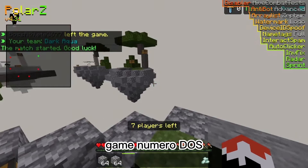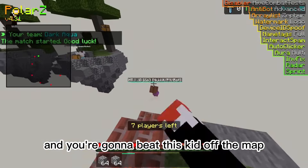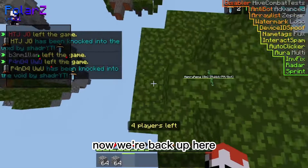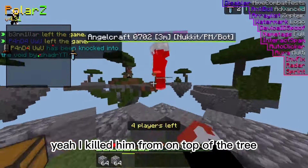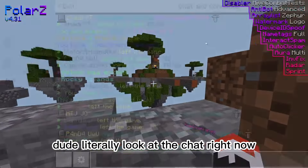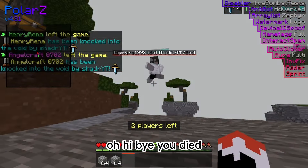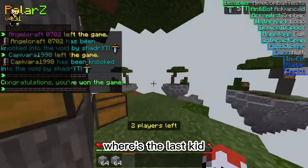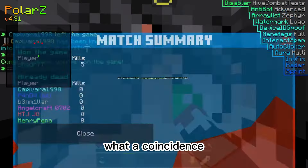Okay, here we go. Game numero dos. We're gonna fly over here and we're just gonna beat this kid off the map. This kid also gets to die. Here, let's see — now we're back up here. Can I kill this kid from here? Yeah, I killed him from on top of the tree! And we can kill this kid too. Literally look at the chat right now. And then we can just — hi. Bye. You died. Seems like a you problem, honestly. Where's the last kid? We're turning radar on. Oh wait, I already have radar on. I won! What a coincidence.